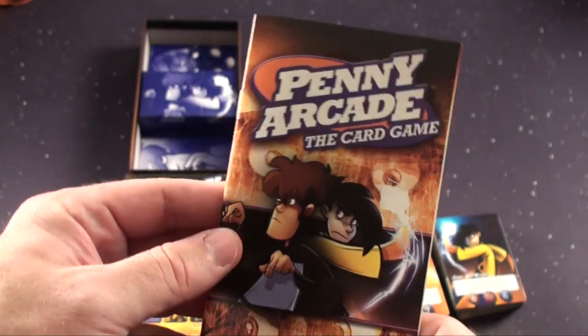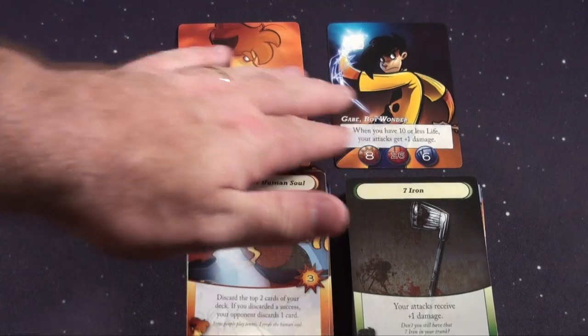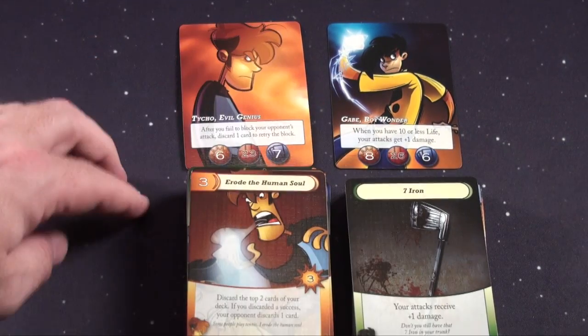It's a fairly easy game to learn — maybe five to ten minutes max. The setup is fairly easy. You're only going to have two characters in this game: Tycho the evil genius or Gabe the boy wonder.